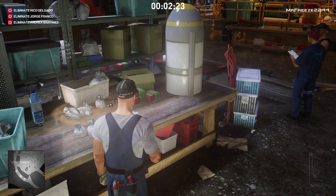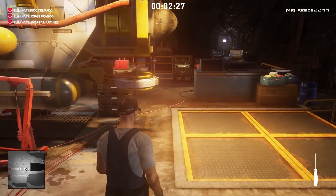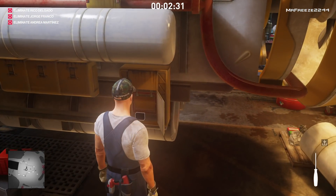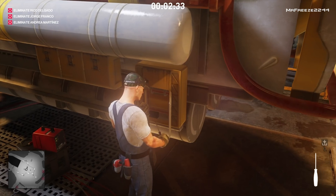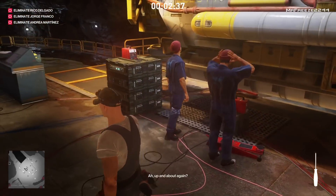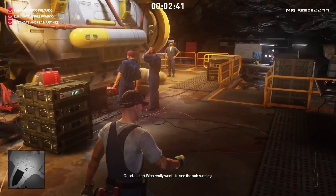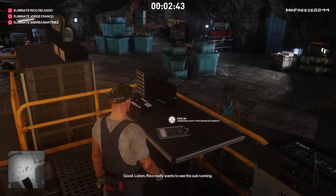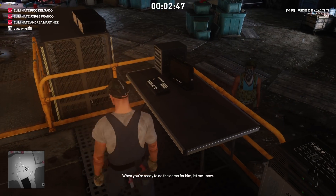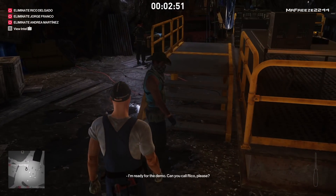On the other side of the submarine, that's where you can disable the limiter. Next, go talk to the guard and he'll let you let Rico Delgado know you want to conduct the demonstration for him. Just talk to him and then let him know so he can call Rico Delgado down to the cave system to conduct the demonstration.